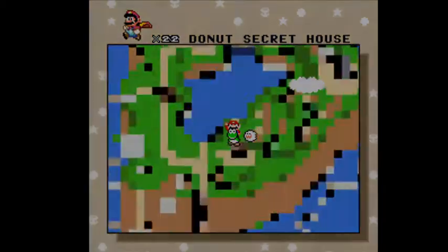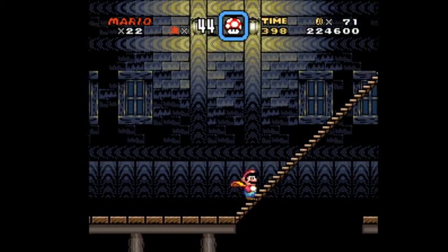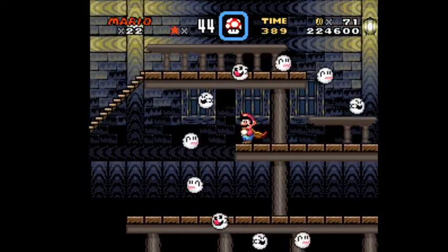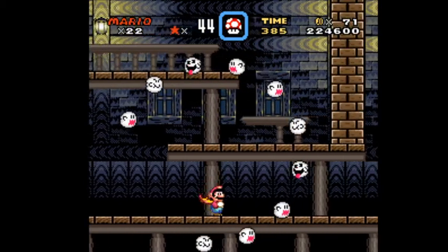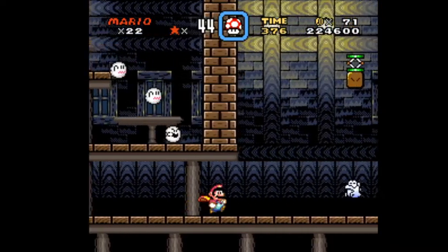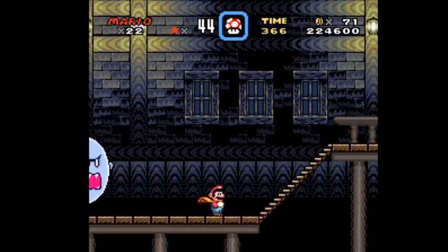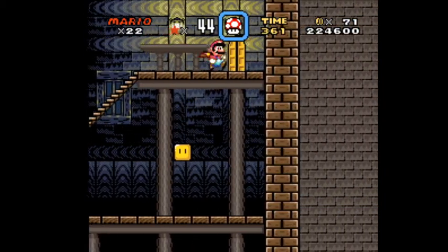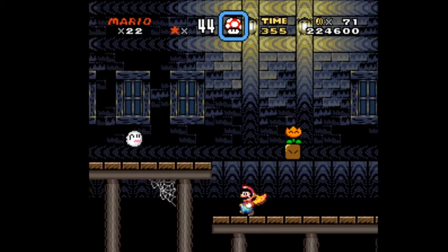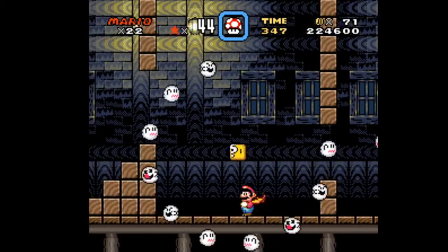All right, so we're at the ghost house. There are several exits in this particular ghost house, and what we're going to do is find the one star. This one's a little tricky.